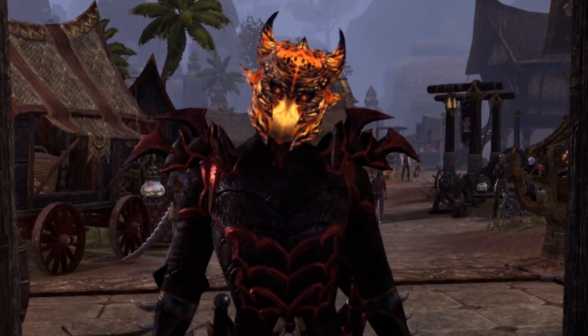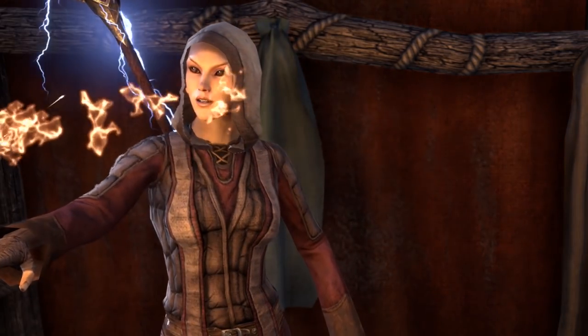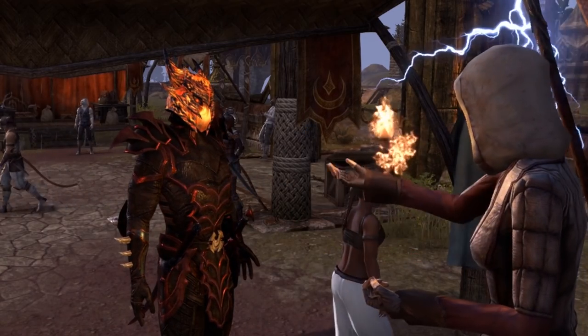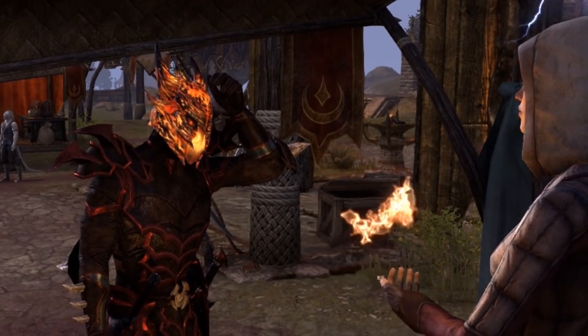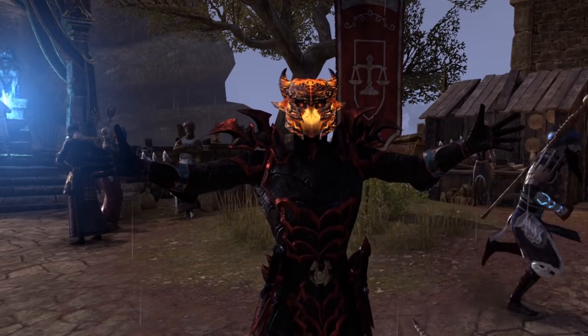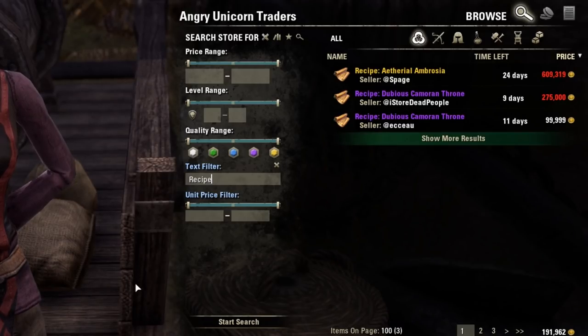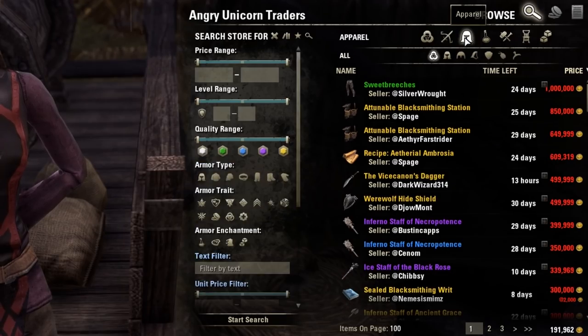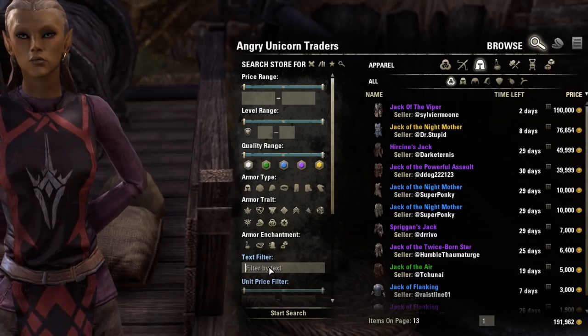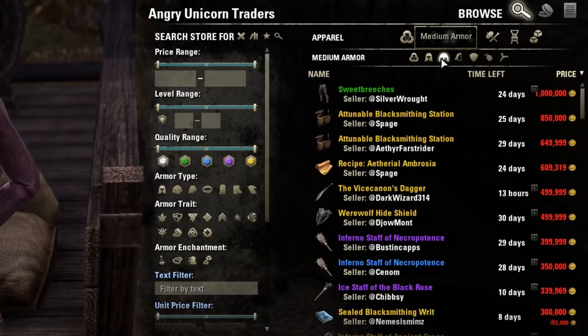Ever thought this when you opened up the guild store? 'Hey there, I am searching for bread!' 'Search it yourself!' 'Can't I just type in what I want?' We have all wanted to just be able to search for stuff in the guild stores, and now you can! With Awesome Guild Store, it allows people to easily search for exactly what they want, either through a more precise means of searching or just typing in exactly what they're looking for. Every column has a main search and then searches to narrow things down even more.